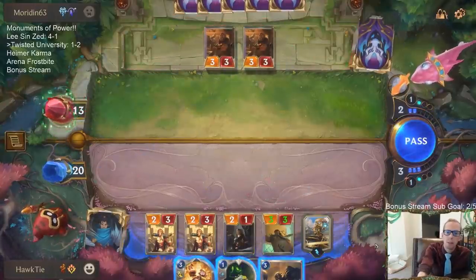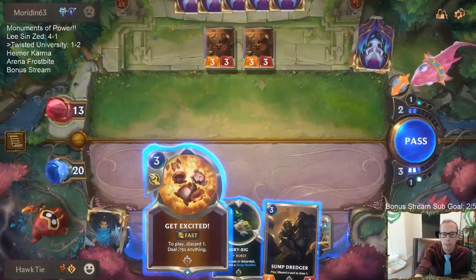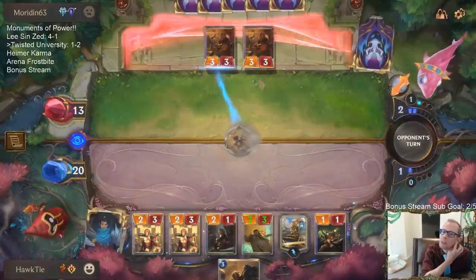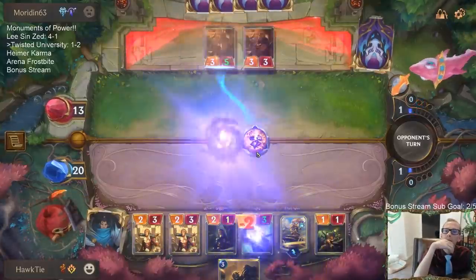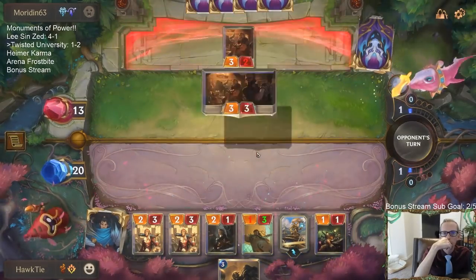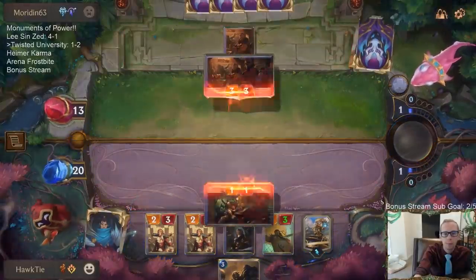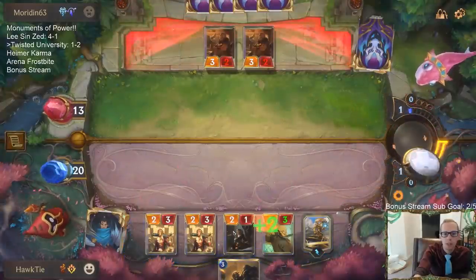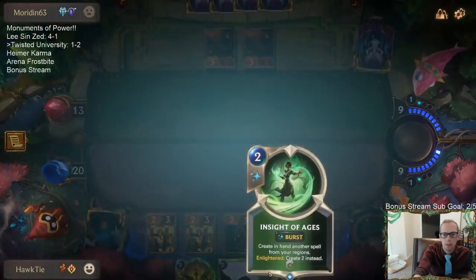Double Kindly Tavern Keeper — those are really good blockers on these things. I think it's Get Excited. So let's put both at three so one of them can trade with the Jagged Butcher. But then the other one tries trading with these — it will die. Are we enlightened?